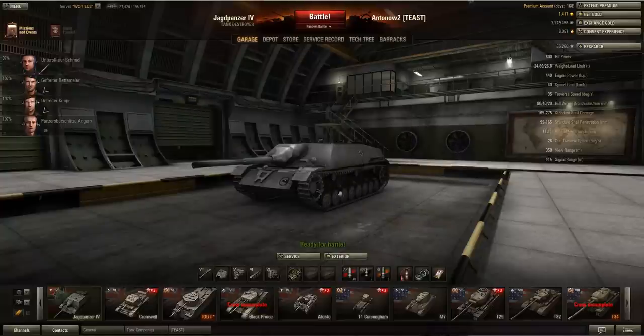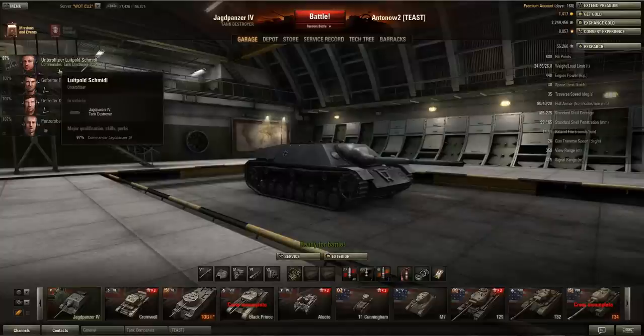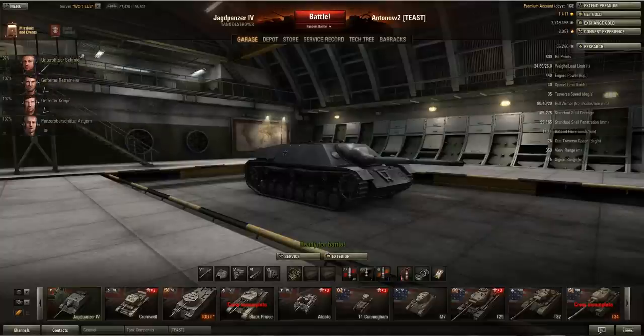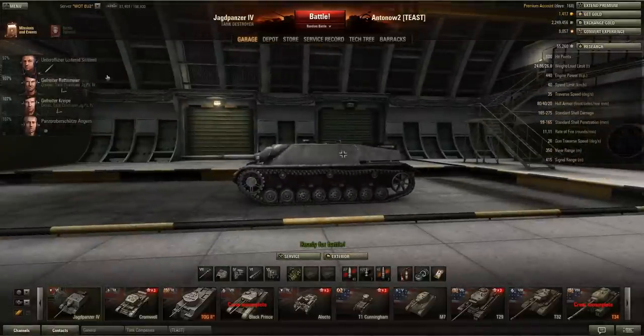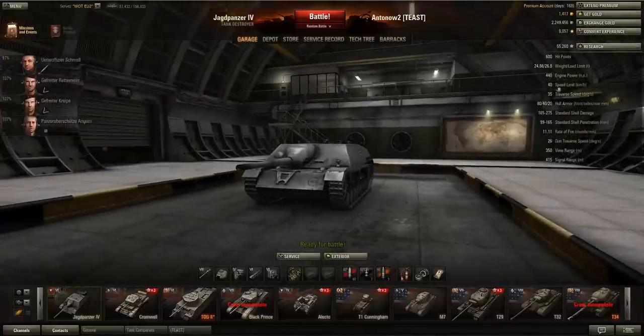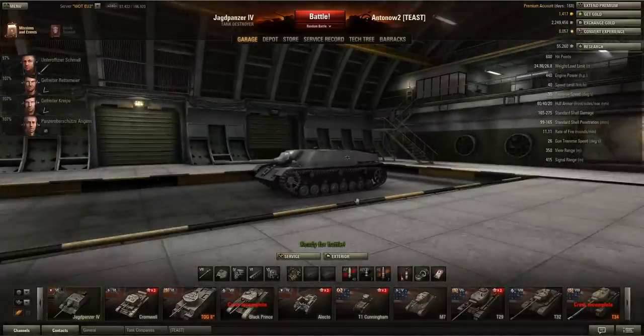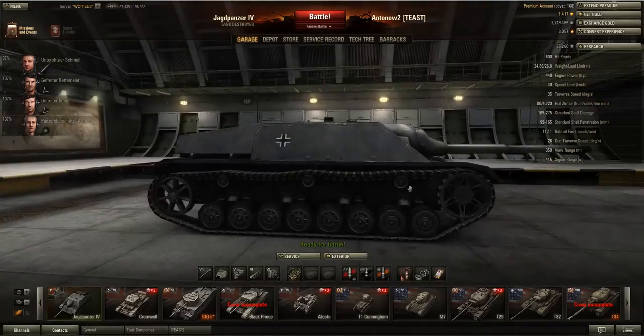Generally I would go for binoculars as the third equipment piece. For crew skills, definitely stack camo on your entire crew, swap it for Sixth Sense on your commander when it reaches 100%. After that, go for Brothers in Arms for the whole crew, or repairs — if you play this tank very aggressively go for repairs, if more as a support vehicle get Brothers in Arms. From tier 8 upwards in this line, repairs is actually more important than camouflage as those tanks don't have great camo ratings.